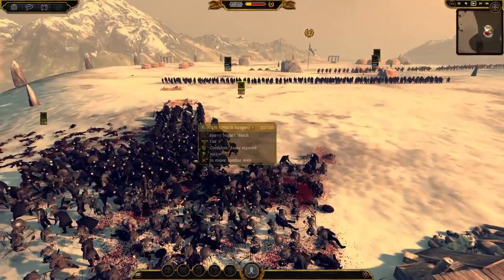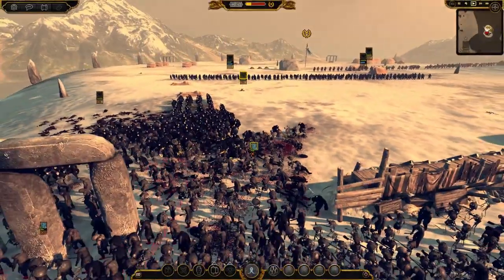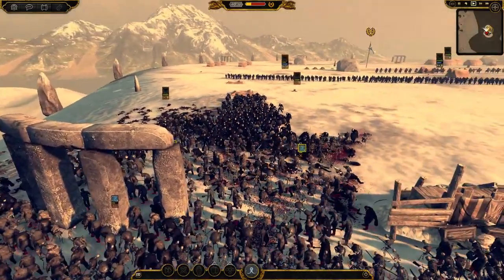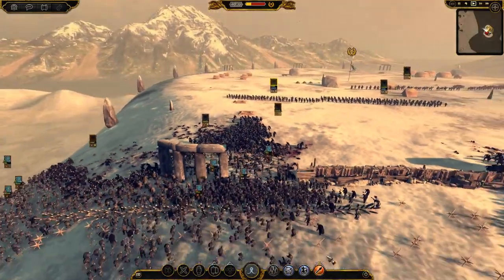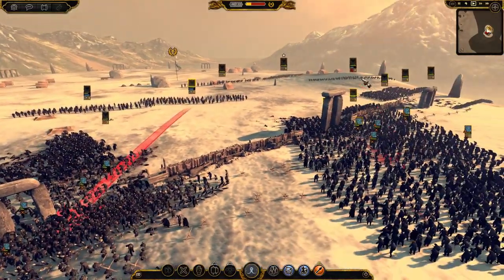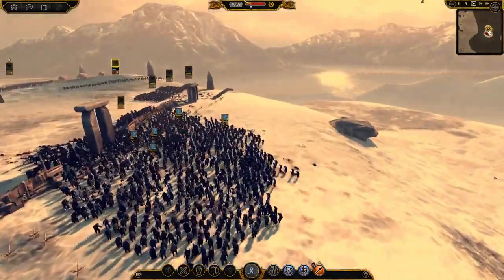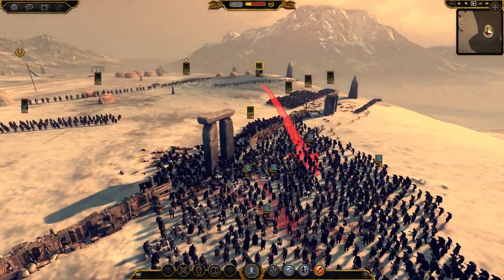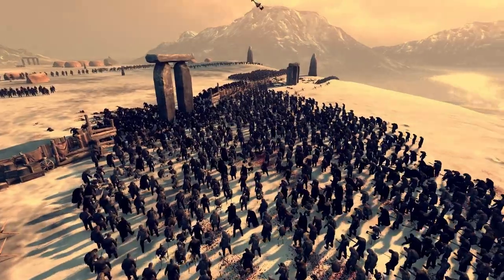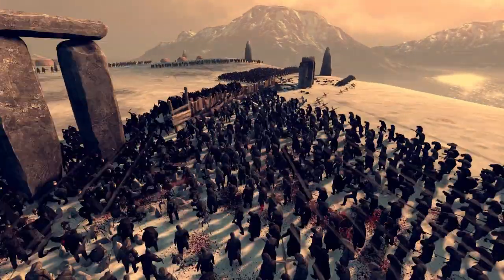How are we faring here? These guys probably could do with actually attacking — they just look like they're in formation. Stop moving forward, just stay there and shoot. You're my biggest problem — it's not even the Army of the Dead. My archers are my biggest problem. Idiots. Just shoot them in the back — lovely.